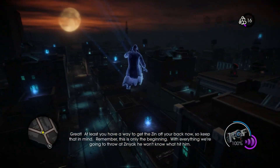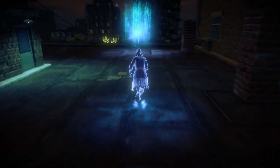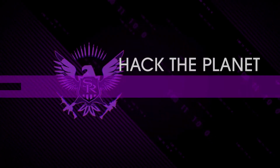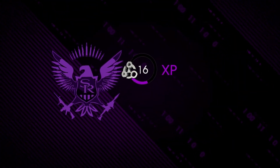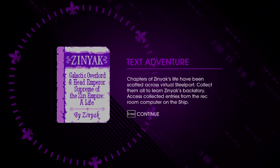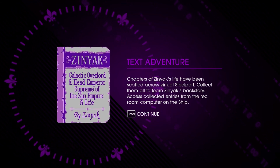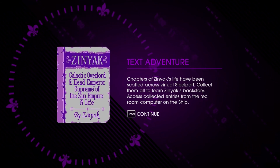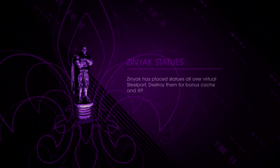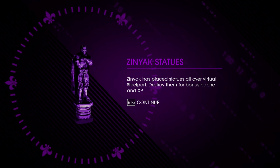Great — at least you have a way to get the Zinn off your back now. Keep that in mind. This is only the beginning of what we're going to throw at Zinyak. Got some XP. Also found a Zinyak collectible — galactic overlord and head emperor supreme of the Zinn empire. It's his text adventure! Collect them all to learn his backstory. Access collected entries in the rec room computer on the ship.